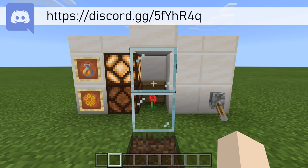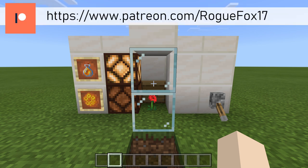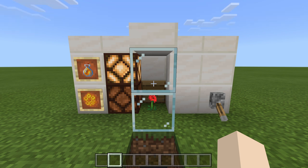What I love about this 2-in-1 honeycomb and honey bottle bee farm is that it's a 2-in-1 farm. So that means we don't have to have separate farms for honey bottles and then a separate one for honeycombs. With this design, it is all done in the same place.